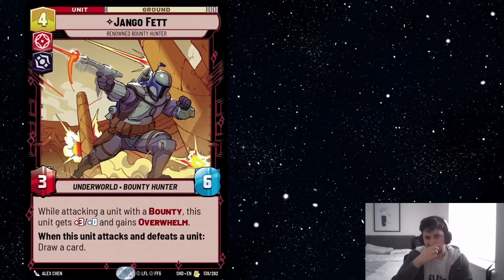Next we've got Django Fett. So the Grand Inquisitor deck might want to move away from Force unit synergies and focus more on bounty synergies, and the main reason for that is Django Fett. Django Fett is just perfect for Grand Inquisitor — the 3-6 stat line that boosts attack when it attacks is just perfect. It gets overwhelm if it's attacking a bounty unit and draws your card in the process. Just a very good card for only 4 resources — the stat line is very good for 4 resources generally speaking. Even without the ability, a 3-6 that draws your card when it defeats a unit is not bad at all. I think it's going to be better in Grand Inquisitor.